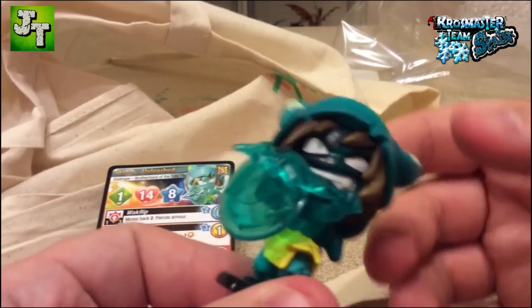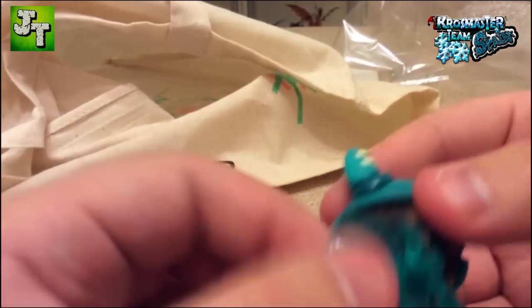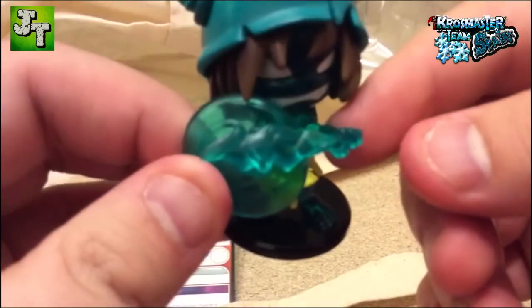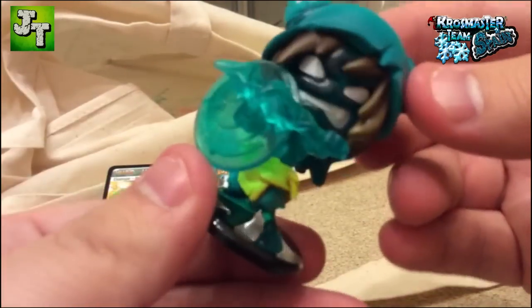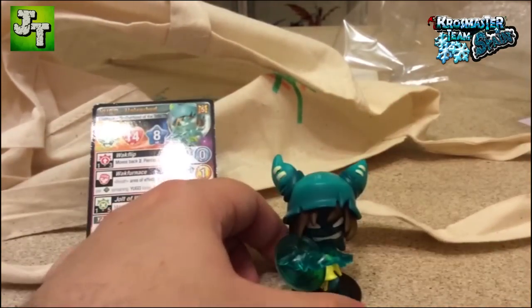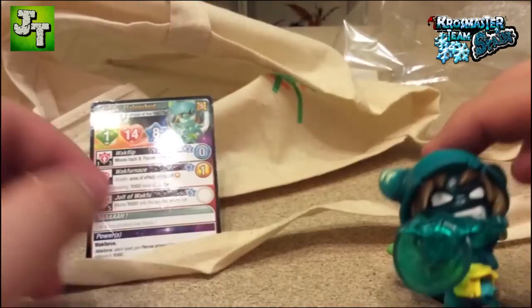And here's the figure that's been causing so much talk — it seems like they forgot to paint it. I mean, I think what happened is they had leftover paint from the shield and the weapon. If someone has the normal Yugo, they had leftover material here and said, let's just put it all on and that's it. But let's give them the benefit of the doubt.